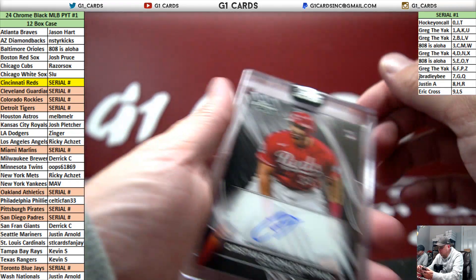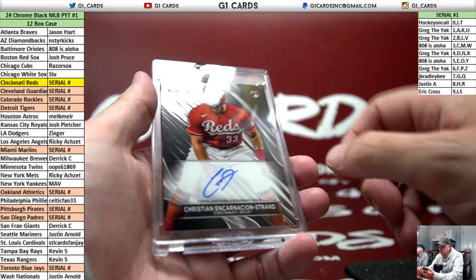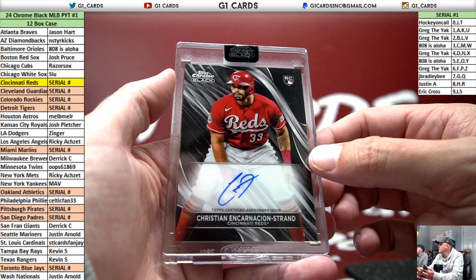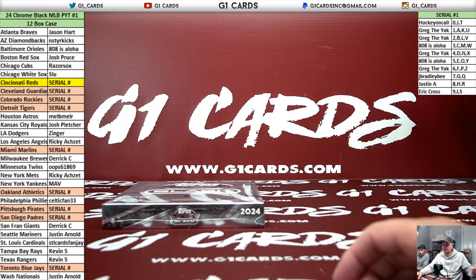Encarnacion-Strand for the Reds — they'll go to the E spot. The fiver, five.